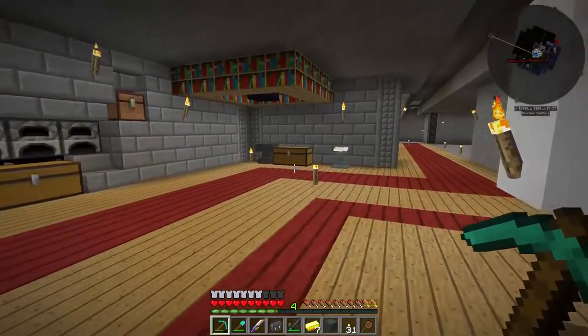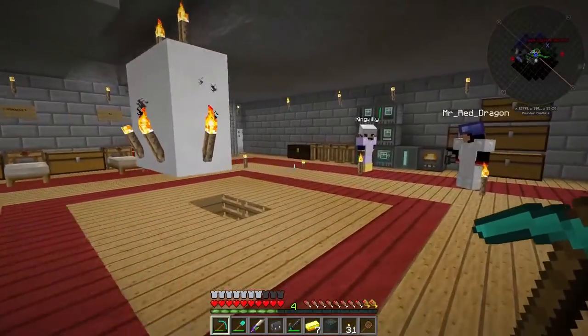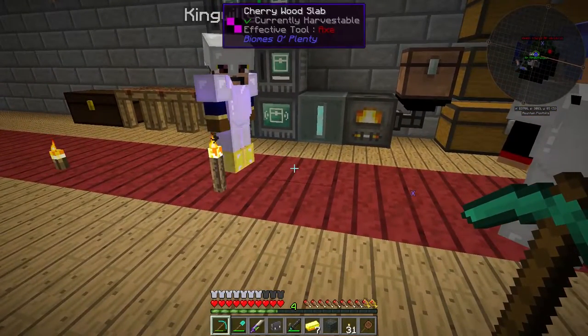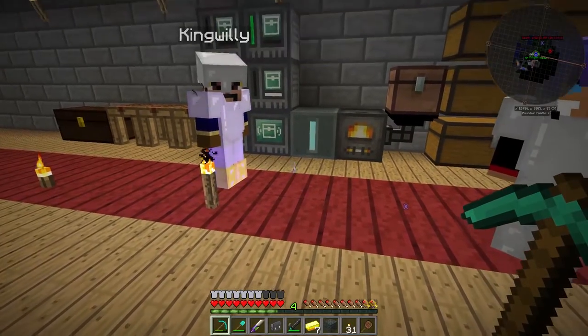Now because we don't have tanks in this modpack, so we can't make XP tanks, we don't have XP drains, so what I'm going to go ahead and do instead is build the Experience Obelisk from Ender.io. This will allow us to store basically infinite amounts of XP forevermore until we decide to take it out.